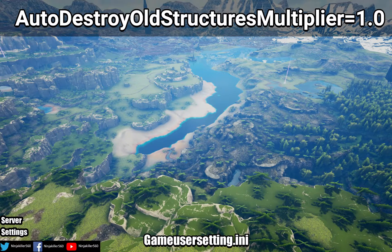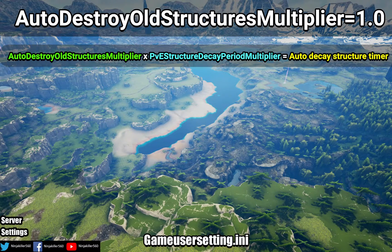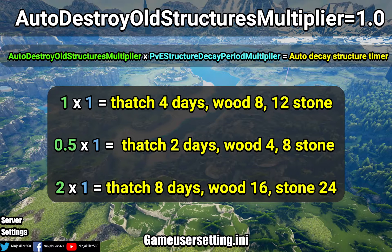Auto Destroy Old Structures Multiplier: this controls the auto decay timer, and once that timer is over the structure will be deleted when the server restarts. The auto decay structure timer is based on a formula shown on screen. Looking at the first set of examples — with the auto destroy value at 0.5 and PVE left at its standard value — structures will auto decay in two days, four days, and eight days. But since the standard PVE decay times are four days, eight days, and so forth, if you set auto destroy lower than the PVE structure time, structures will auto demolish before the PVE timer ends.